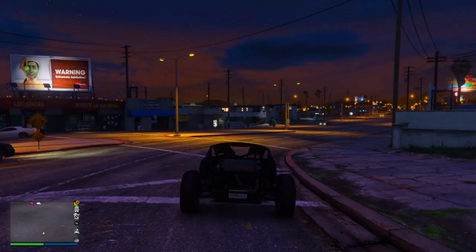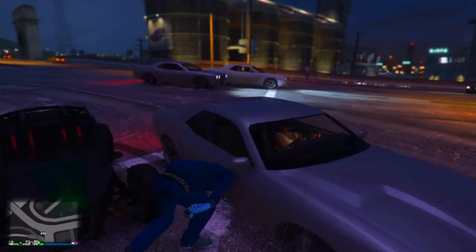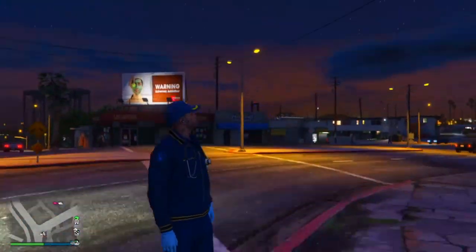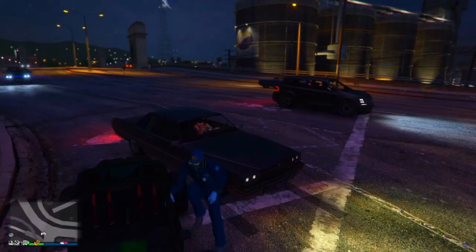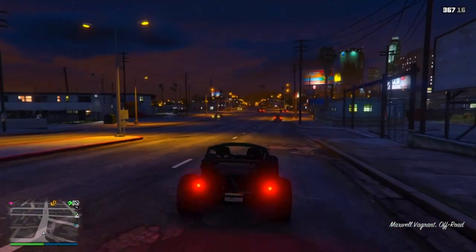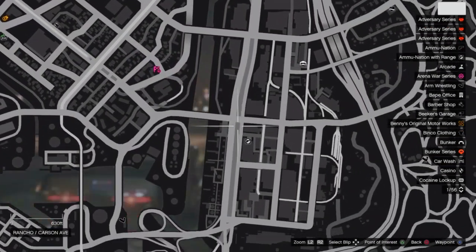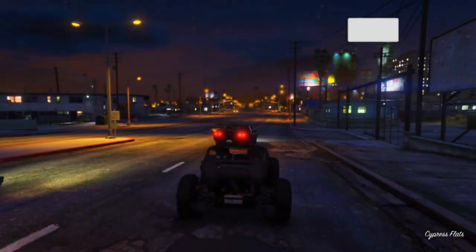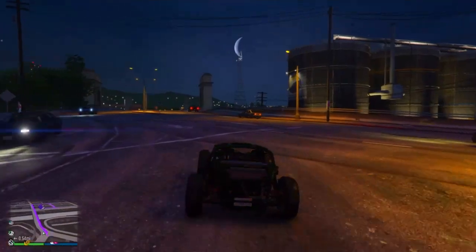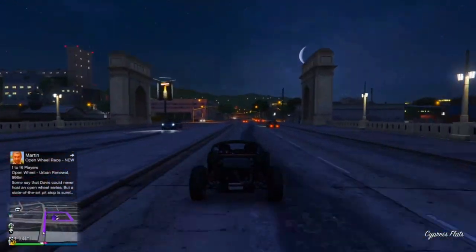Once you've loaded back in, make sure you're not on a bike or bicycle, because your character can spawn with a helmet which removes the hat and you'd have to redo the glitch. I recommend spawning a car once you've spawned in. Then make your way to the closest Ammo Nation, your apartment, or a clothing store — anywhere you can save your outfit. I recommend having your spawn location set to Last Location.